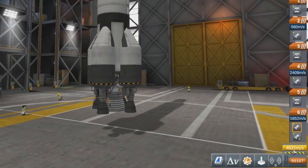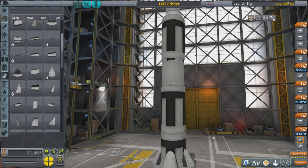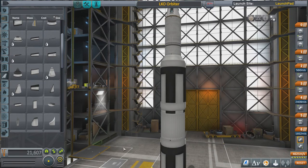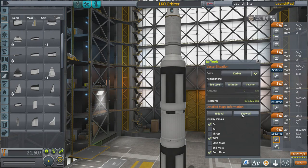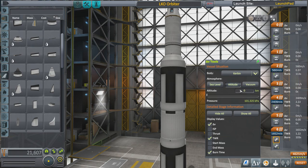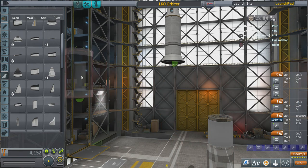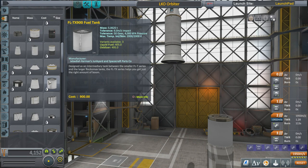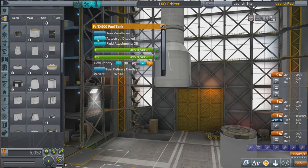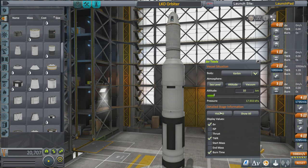The total Delta-V readout is 4,600-odd — that's probably too much. We need about 3,300 Delta-V to get into orbit of Kerbin. The Delta-V tool has three settings: Sea Level, Altitude, and Vacuum, because as you ascend the atmosphere thins and your thrust-to-weight ratio and Delta-V change. Delta-V basically tells you how far your rocket can go before running out of fuel. I've got too much fuel in the second stage so I'll take out the big fuel tank and replace it with a smaller one.